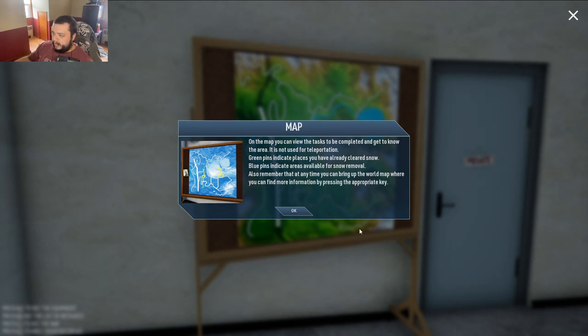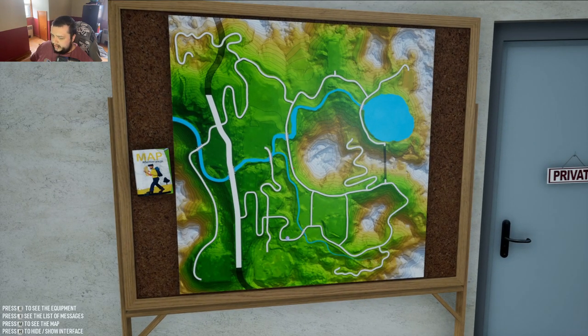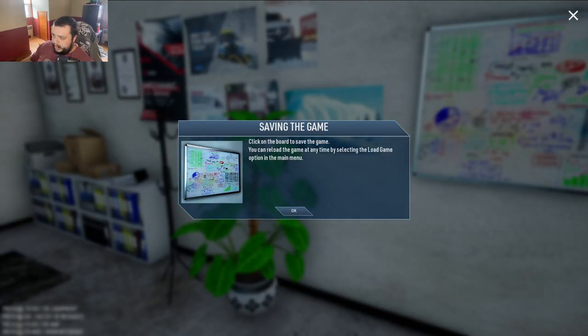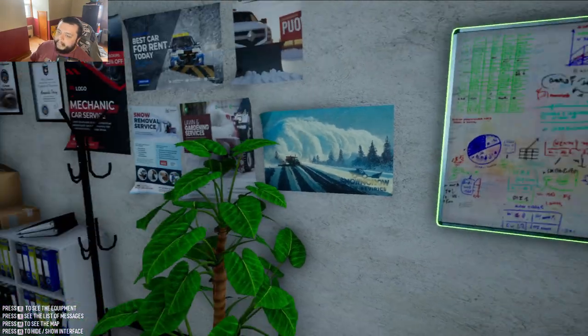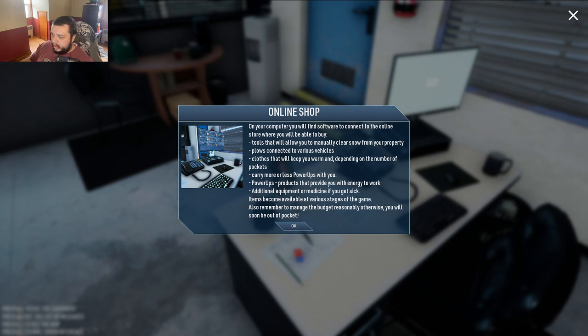What do I do here? Map... area, okay, looks like a decent sized area. How do we save in-game? Click on the board — so you click on there. Do you want to save your game? Yes, okay, saving. Let's see here, online shops, here's a player.